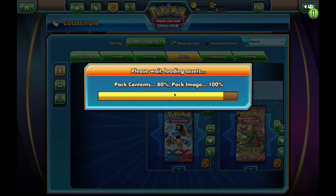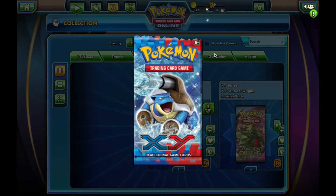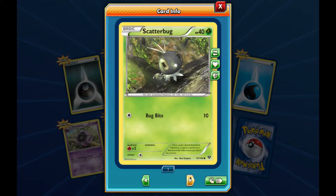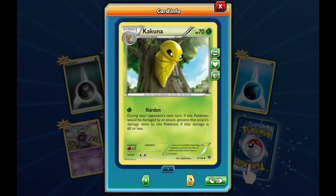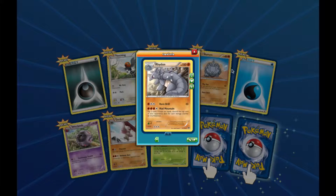I think that was third, so we're moving into our fourth one. I hope I counted this right because it's kind of hard to count these. Alright, so we have a Dark Energy, Fletchling, Scatterbug, Rhyhorn, Water Energy - two Energies, what a ripoff! Whirlipede, Gurdurr, Kakuna. Reverse is a Talonflame, which is my favorite Pokemon. And a Rhyhorn. Nothing special.